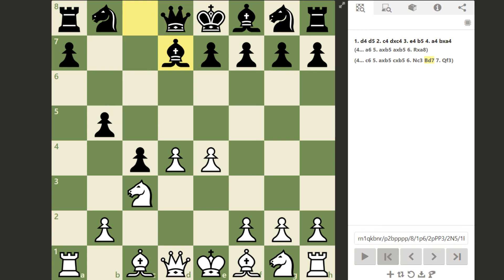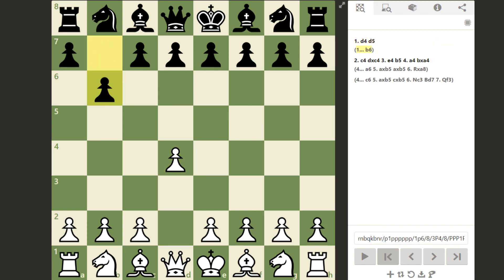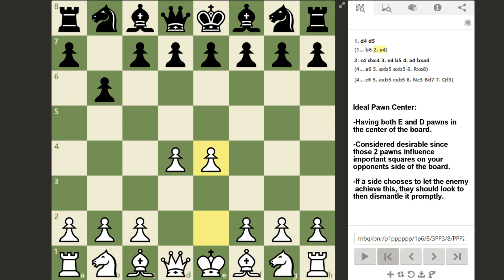Getting back to 1.d4 — black can pretty much play any move it wants. But one purpose of white's first move is to control the e5 square. If black doesn't try to do the same, on the next move white can play e4 and have what is called an ideal pawn center. If that's the case, the burden of proof will be on black to show why allowing white to get both pawns in the center is not that great.